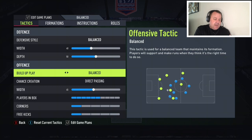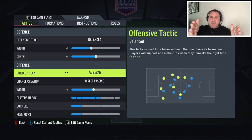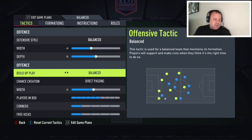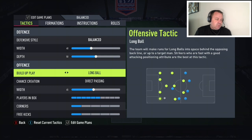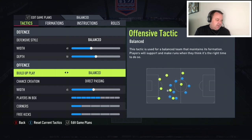Build-up play is balanced. The 4-5-1 does give you an awful lot of options. You've got two CAMs and the striker so you can play quickly through the middle with a bit of tiki-taka. You could go long if you wanted to, with the CAMs and striker making runs forward, and you can also go out wide because there are two wingers. So let's not pigeonhole it by using long ball or fast build-up — keep it on balanced and it gives us that variation.